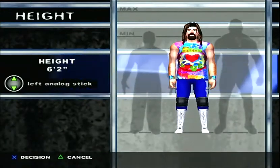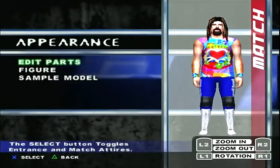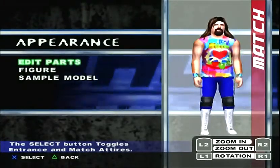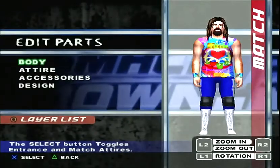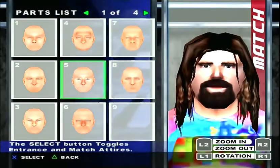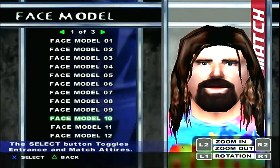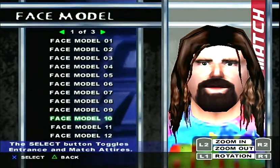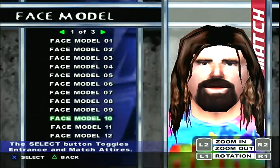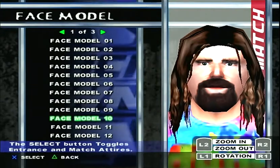So I was saying that they have some of Dude Love's parts already in the game. So you go into face — skin, you want to hit face skin 5. And face model — they actually put Mick Foley's real face model in the game, which is face model 10. You can probably go online and find the complete list of face models. Select face model 10. For shape, over to the right and up top to figure, it's 8 and 0.